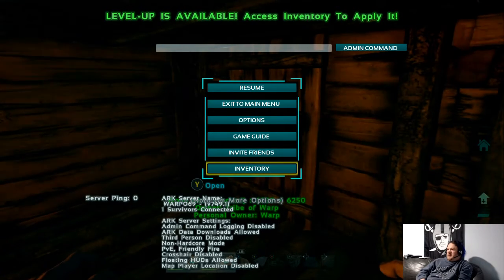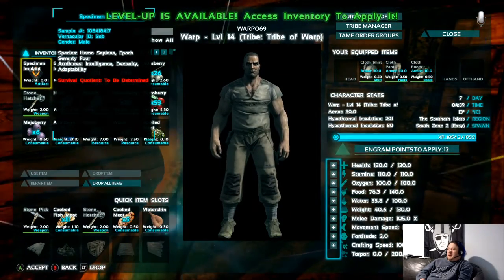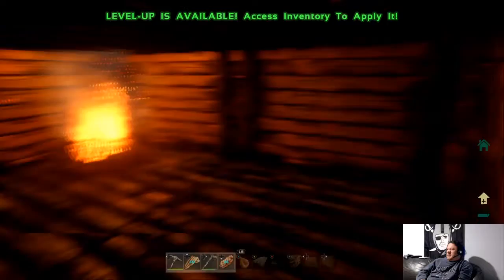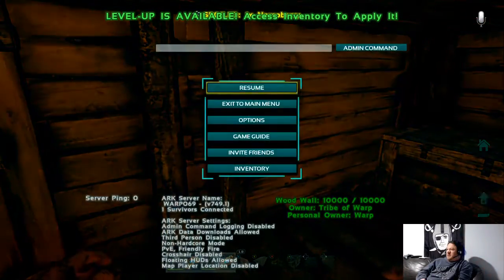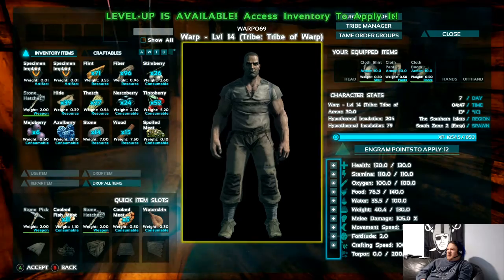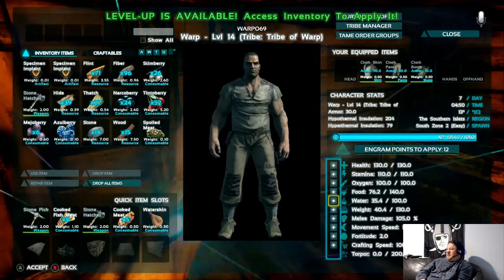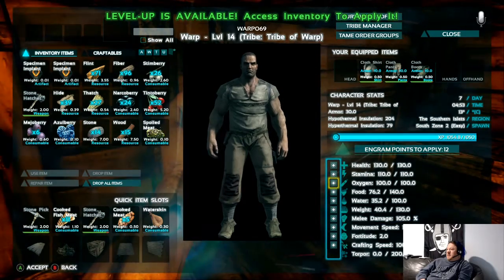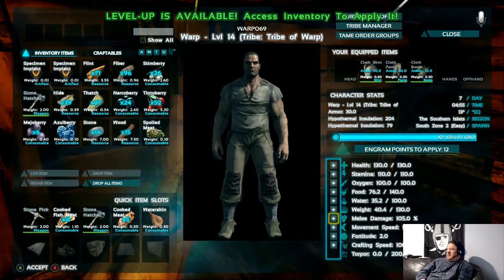Going into our inventory - one of the first problems I had is at the top of the screen it says 'Level up available, access inventory to apply it,' but I couldn't find where to do that. If you come down to where your stats are - your health, stamina, oxygen, food, water - you're going to click the plus signs next to those to put your level-up points there.